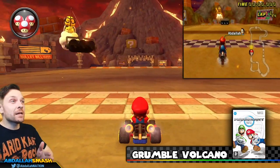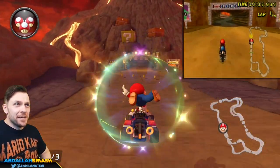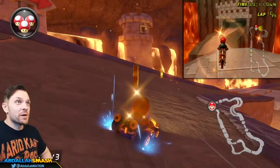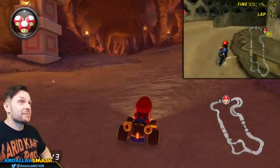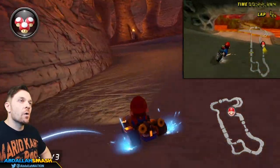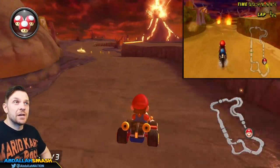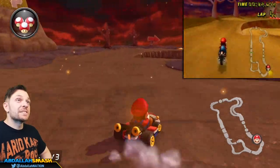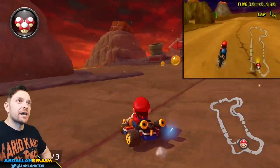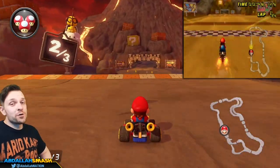Here we are at Grumble Volcano — one of the most dynamic tracks in the entire game because every lap the entire track deteriorates and literally loses surface area due to the volcano erupting. We're only showing the first lap so you'll have to play it to see for yourself. There are two different areas to split through, a flying glider section, and you can see the ground entirely grumbling. With a mushroom you can take really good shortcuts toward the right-hand side. As you progress through the level, even more shortcuts open up.